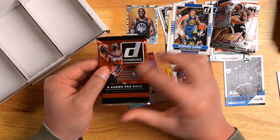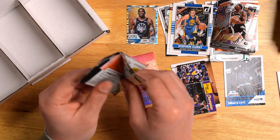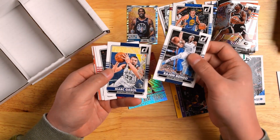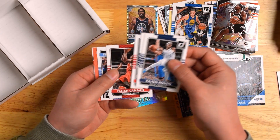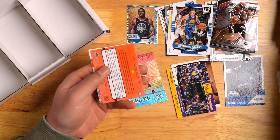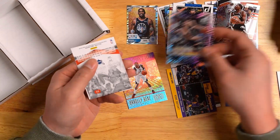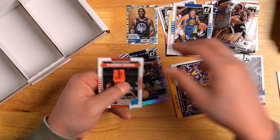And last but not least, we got another Donruss pack. Let's see if we can get one last Kobe. Rajon Rondo, Marc Gasol — two Lakers back-to-back — Derrick Rose, Isaiah Canaan, Danilo Gallinari, and Omar Asik Swirl-O-Rama. Matches my Durant — that's pretty cool. Lance Stevenson, Anna Bruno.